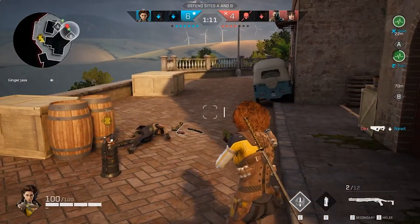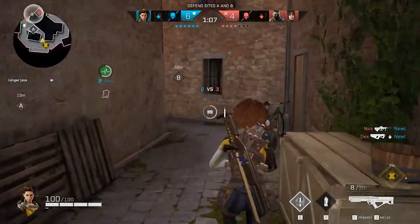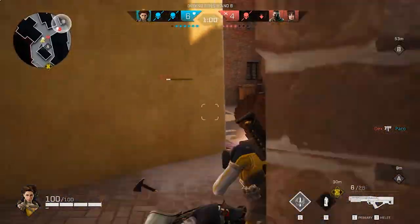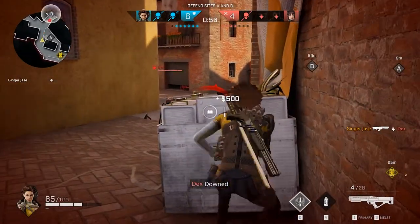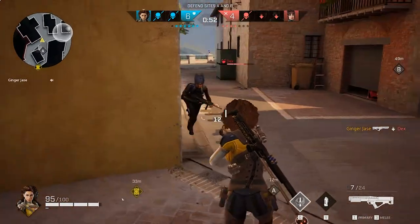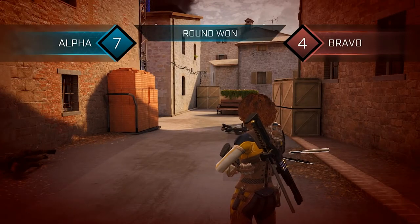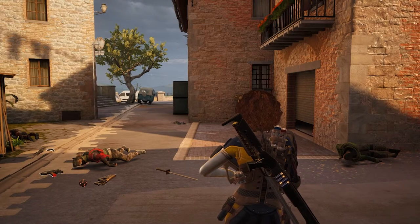What I like to do is drop my secondary, which is a pistol, for a primary. So in this case, we got the automatic shotgun. And I'm pretty sure it saved me in that situation and won us the game, because I would not have been able to do that with my standard pump-action shotgun.